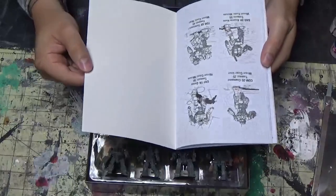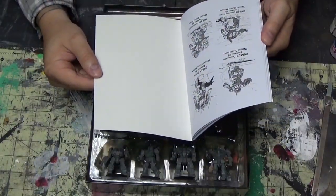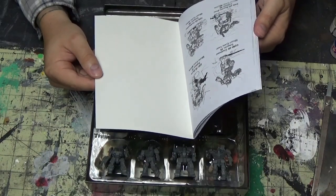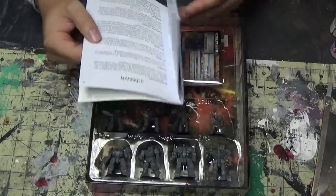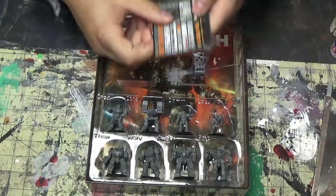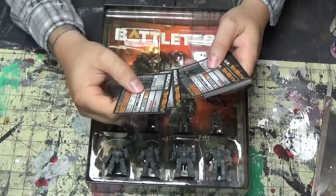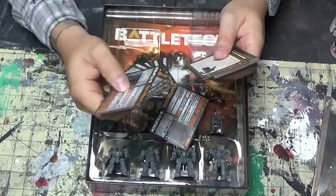Now this first little book is pretty much like a short story. There's a little glossary in the back which shows all the mechs and a little bit about the ships in the story — I haven't read it yet. The cards that come with it are for Alpha Strike, and they are always great quality.